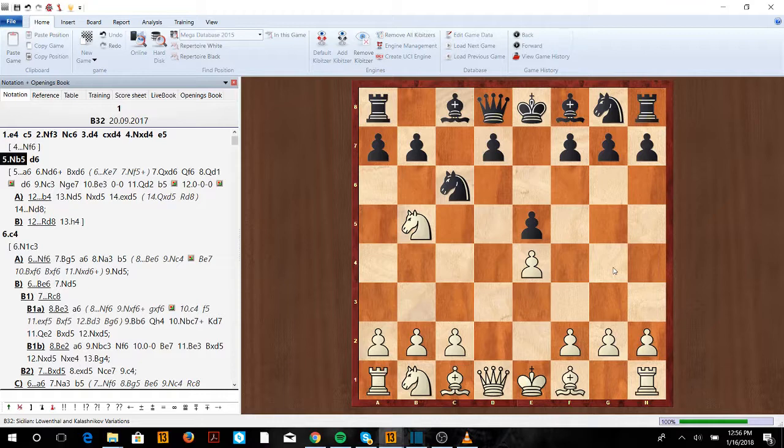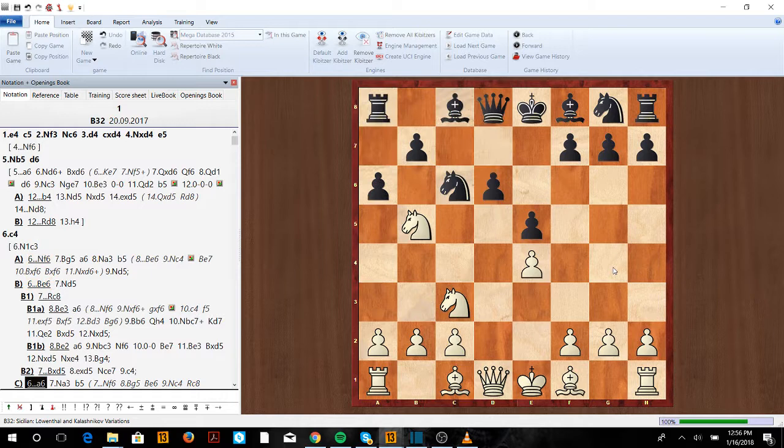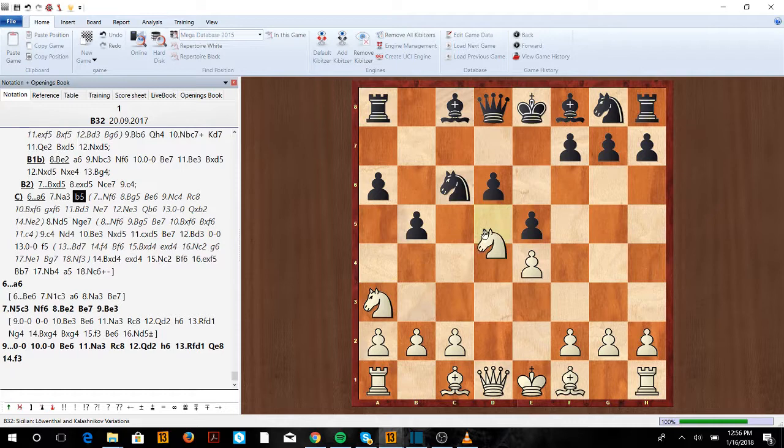We're going to be happy if they play a6, but you probably won't see it that much — most people know it's not a very good line for black. So you're probably going to see d6. With d6, you go knight c3 to try to get into basically a Sveshnikov. Here if a6, we go back b5; we have to go knight d5, otherwise b4 is going to pick up a piece.